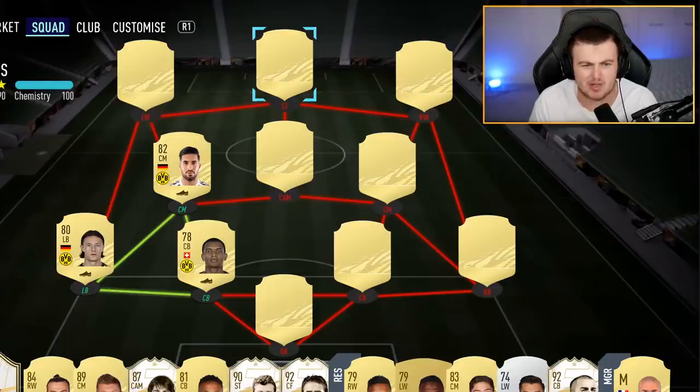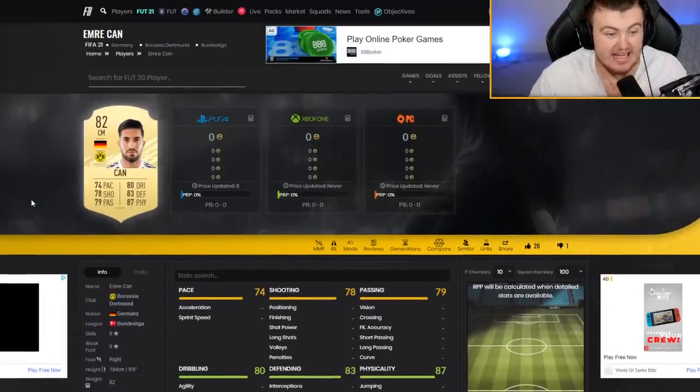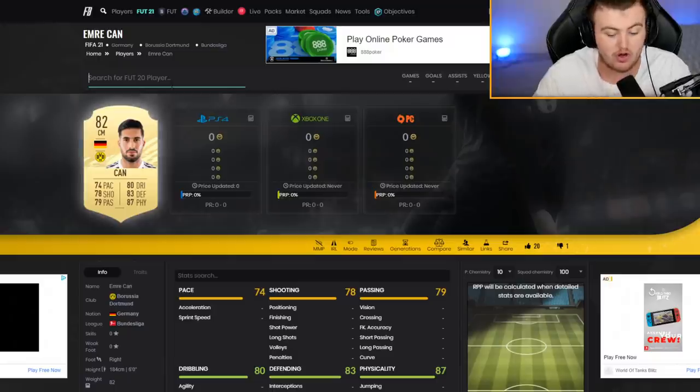For a non-striker who hasn't scored 30 goals in a season, the Emre Can shooting upgrade honestly made no sense to me — but fair enough, it's a huge upgrade. He's up to 78 shooting on his card. This card looks like a phenomenal base card: 83 defending, 87 physical, 80 dribbling, 74 pace, 78 shooting and 79 passing. This is going to be one heck of a normal gold card.